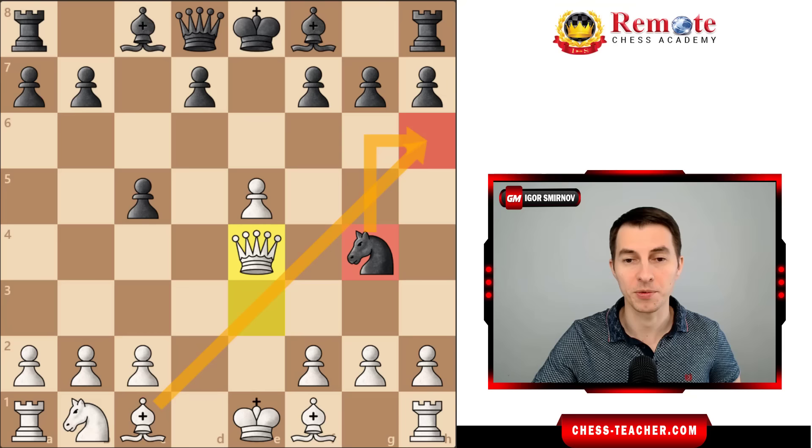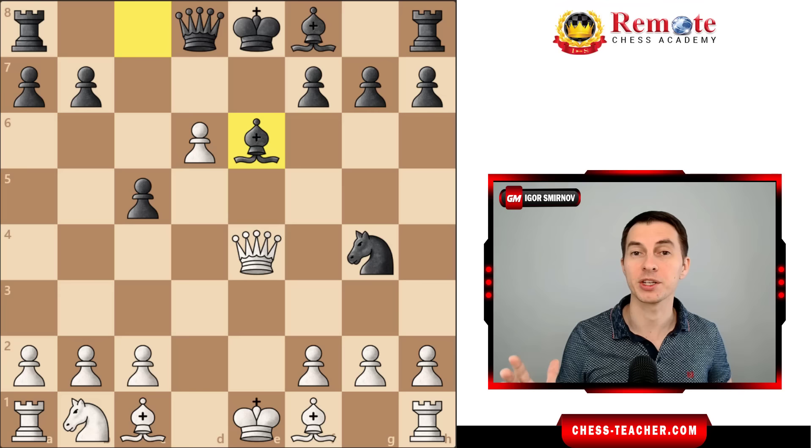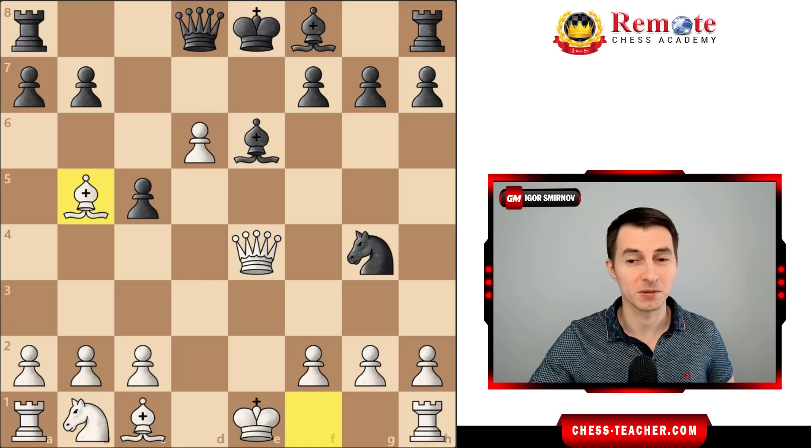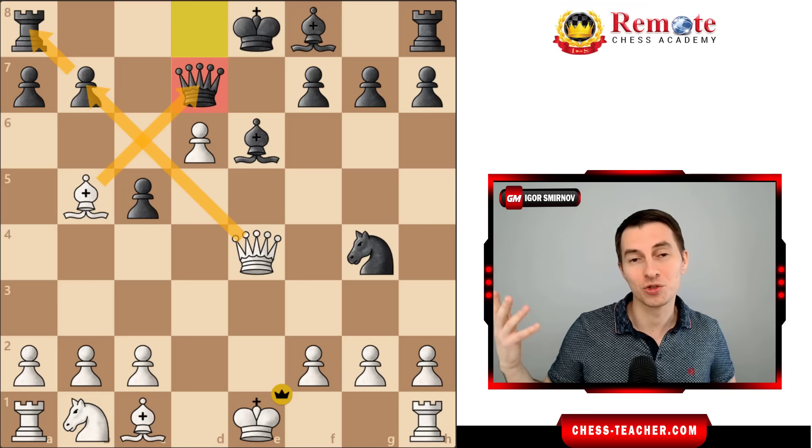Very often they try pawn d5, trying to open up the bishop and get it involved. You take on e5, delivering check to the king. The only normal way to cover it is bishop e6, and for a second it looks like black's position is fine, but bishop to b5 just wins the game. It's only the 10th move and it's time for black to resign — it's check to the king. The only legal cover is queen d7, just giving out the queen, and you take there, then take the rook and win everything.